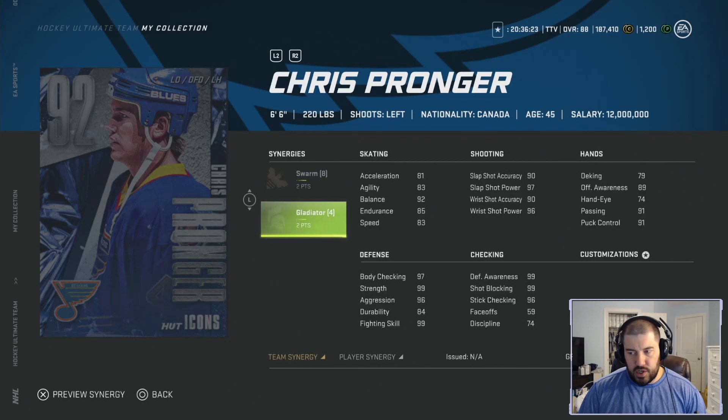His offensive awareness is 89 and his deking is 79 — bad deking and hand-eye, but the offensive awareness, passing, and puck control are above average to very good. In the defensive category: 97 body checking, 99 strength, 96 aggression, 99 fighting skills. He can drop the gloves; he can crush people. At six foot six, 220 pounds, if you get near him he's going to bump you off the puck, crush people into the boards, and crush people on open ice. His checking category: 99 defense awareness, 99 shot blocking, 96 stick checking, with 74 discipline.